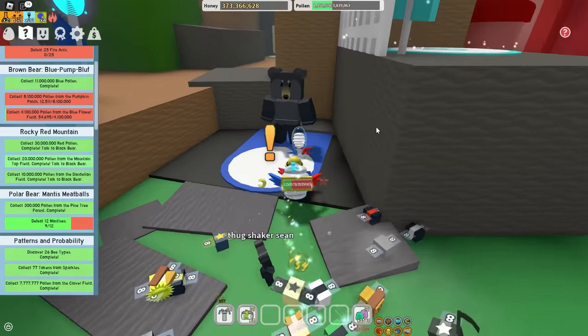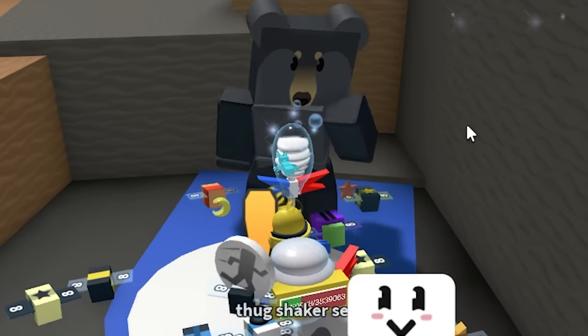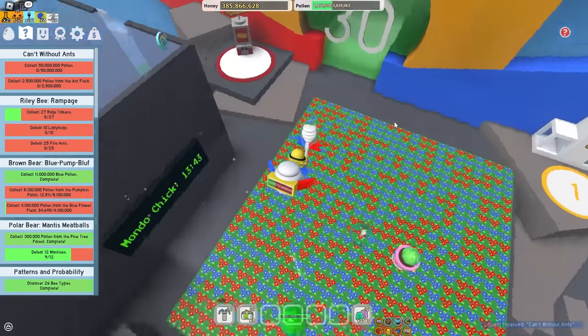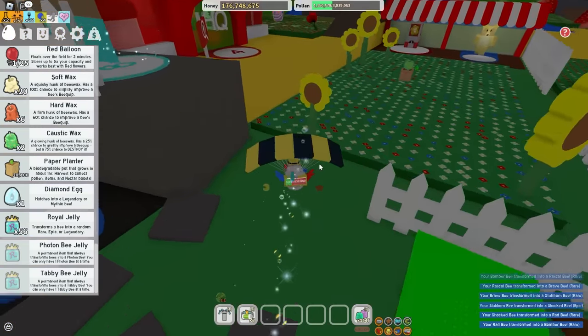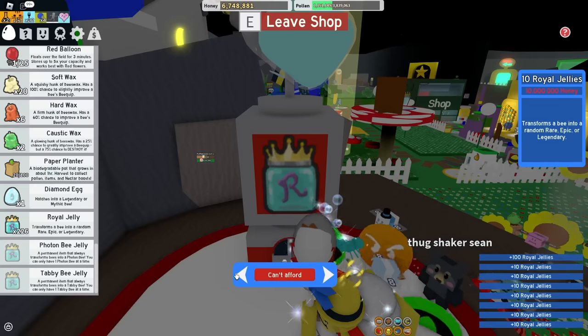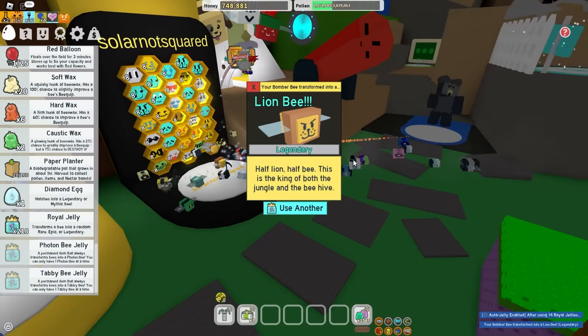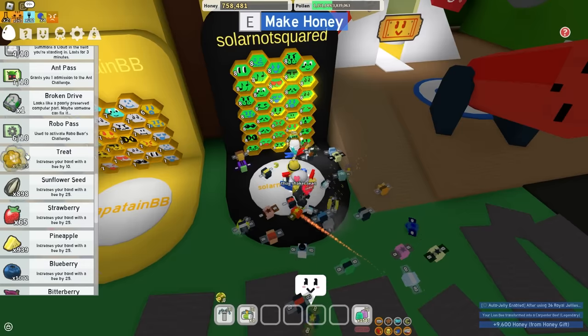I just got this Black Bear quest done. Hey Black Bear, I heard Mother Bear has a crush on you - 12 million! I forgot I can buy a new hive slot - dropped an easy 200 million on that. I'm about to spend the rest of my money on royal jelly. Now I'm poor. I already have four lion bees, I don't need more. Let's go with carpenter bee - give him 7,000 treats.